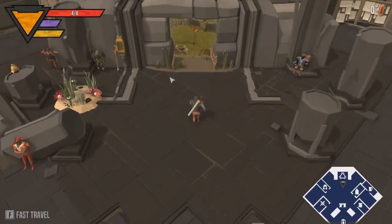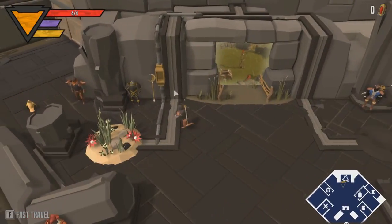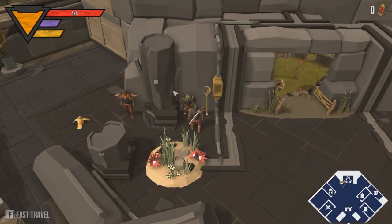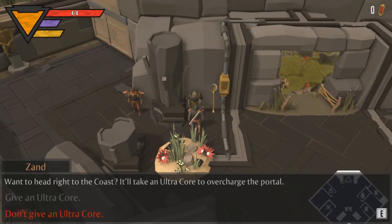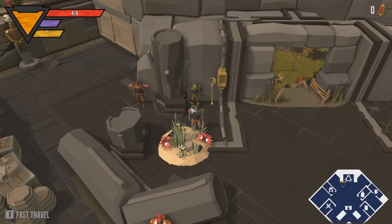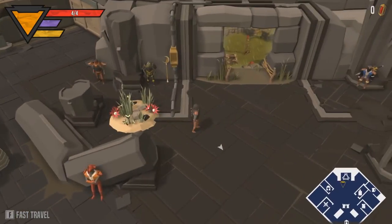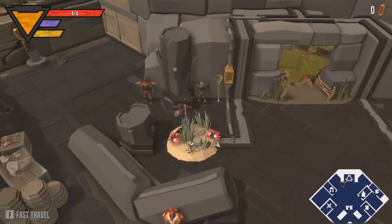Let us continue onward. There's a little bit of plant shiny right here. Wait, were you here before? I missed out on your original — wanna head right to the coast? I'll take an Eltric core to overcharge the portal. The coast. Okay, I missed out on something, but apparently this lets you skip right ahead to something — maybe it's just further on in the map.